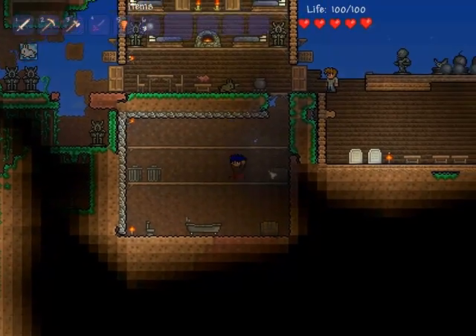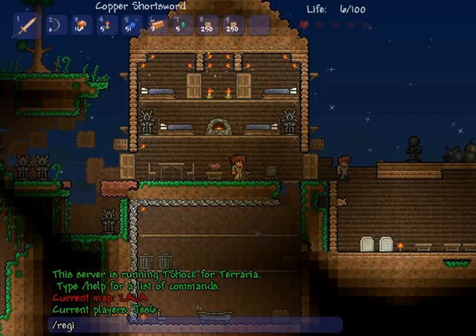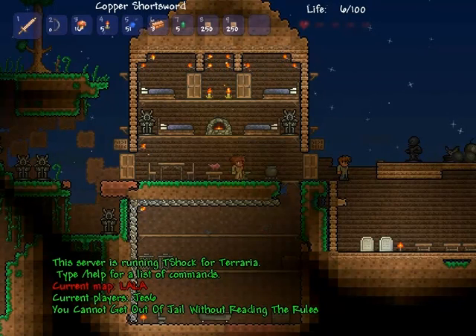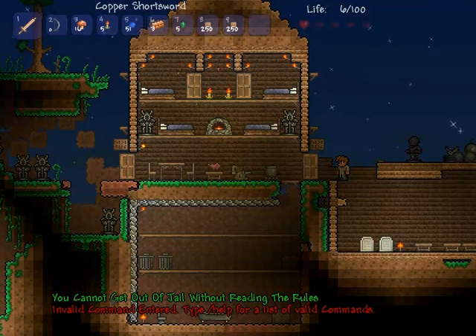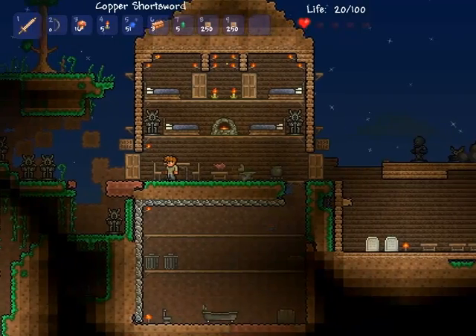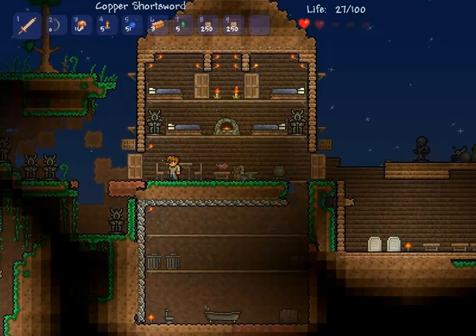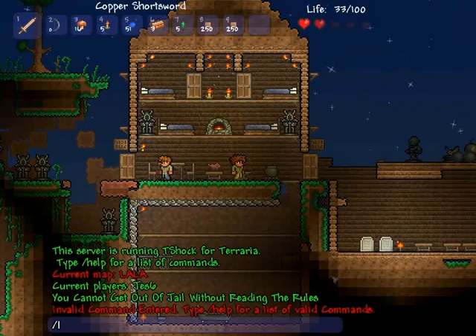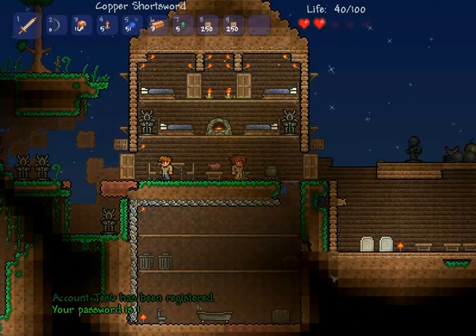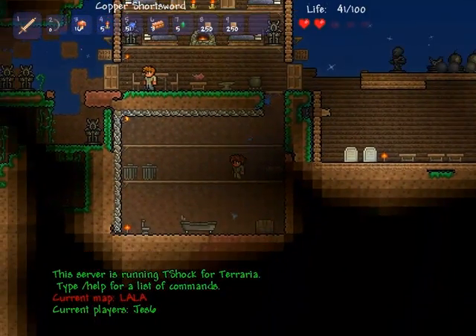Now let's see what happens if I register and log in as a different person. Okay, see this icon right here that says you can't get out of jail without reading the rules? I'm not sure how to point out the rules yet, but you have to type slash read-the-rules in order to get out of this area. No matter what you do, you just get stuck. This is the JL command — you're pretty much stuck in the spawn area. Okay, I registered. Now I'm in. I'm free.